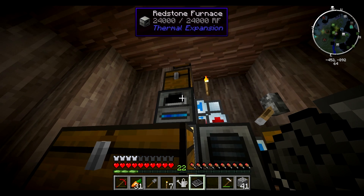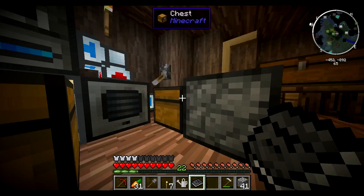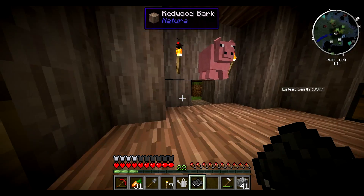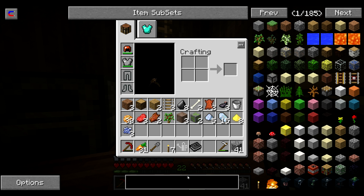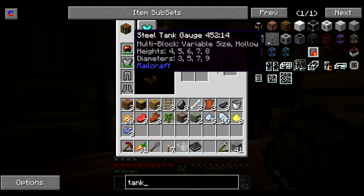Seared bricks rather. We need some glass — if you've got any glass. We had some — four glass, is that enough? That should do, we only really need one. It's not for the controller, it's for the tank. The seared tank — yes, eight seared bricks. We need to put lava in there to get it to smelt stuff. Yes, right, we also need lava.